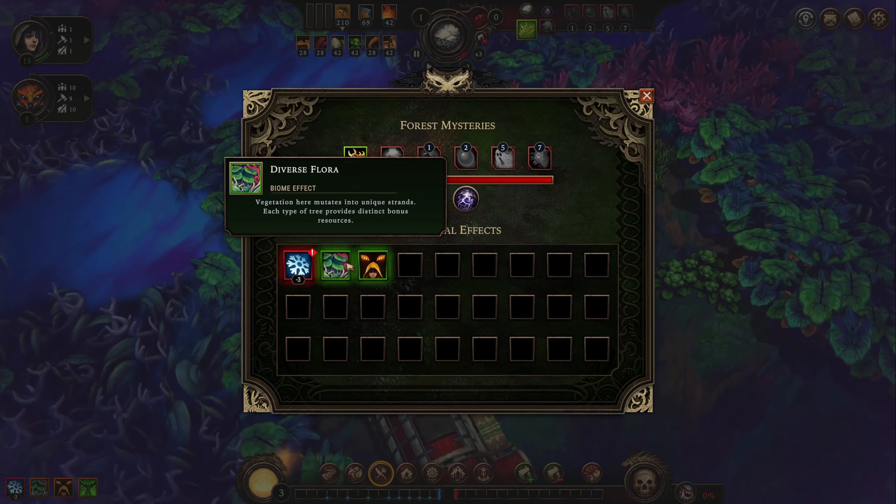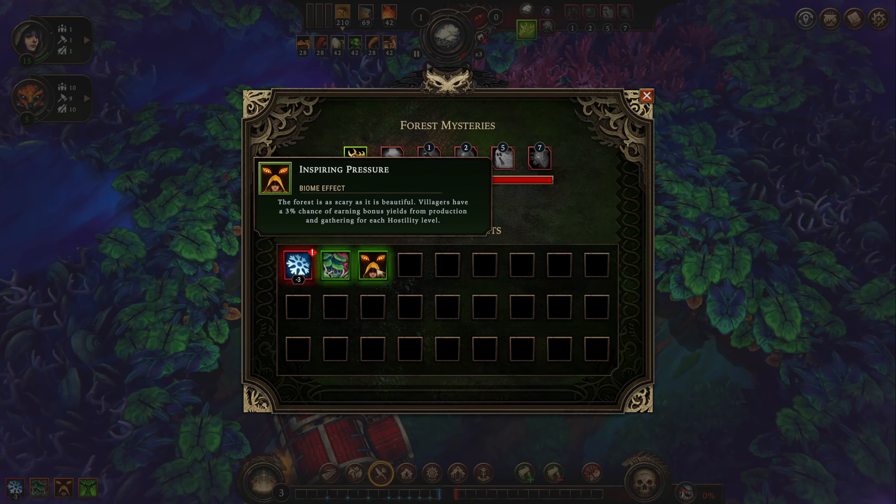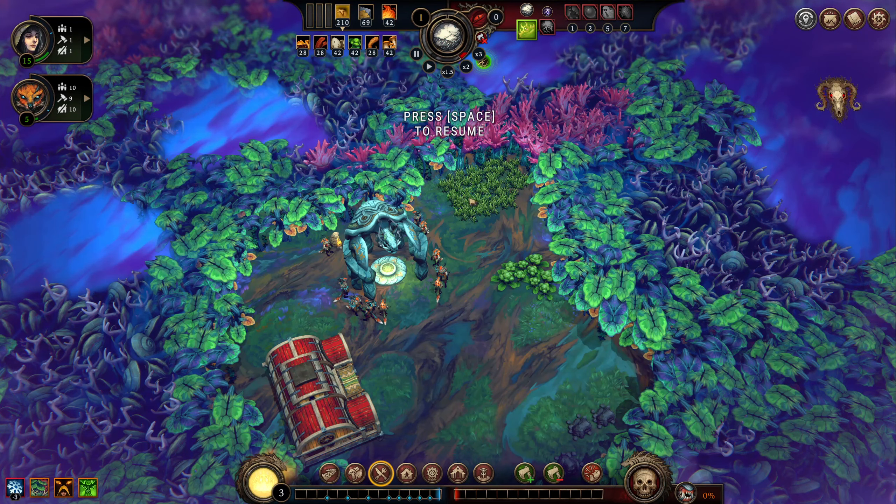Don't pop glades during a storm, make sure you have services, and don't get to hostility seven because it just starts killing people. Different trees provide different bonuses — three percent chance of bonus yields, minus three radius — so that's a lot tighter. There's also land right at the very entrance, so we're in a bit of a rough spot.